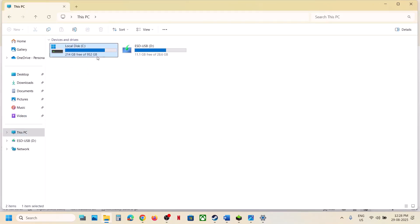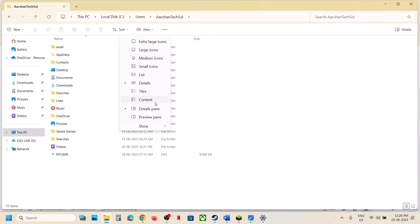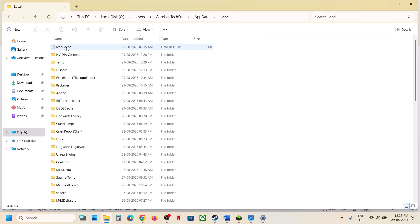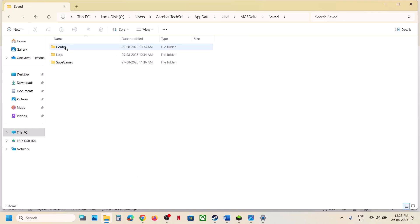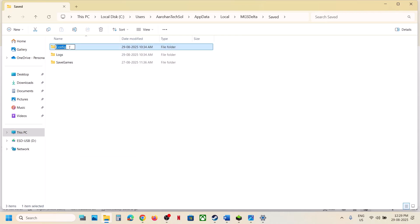The next step is to delete the config folder. Go to File Explorer, This PC, open the C drive, open the Users folder, your username folder, and then open AppData. If you don't see AppData, go to View, Show, and enable Hidden Items. Open the Local folder, find your MGS Delta folder, open the Save folder, and you will see the Config folder. If you want a backup, copy and paste it to the desktop. Renaming or deleting the config folder will remove all saved settings. Launch the game and check.